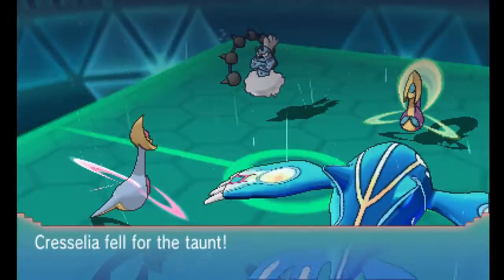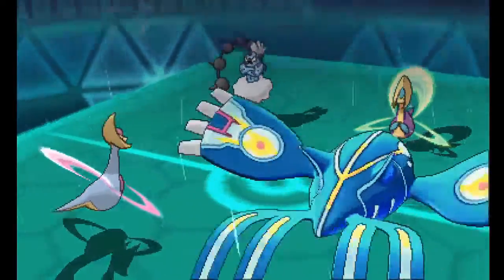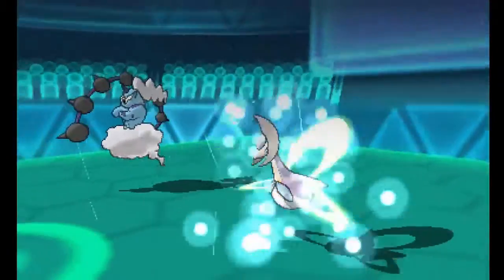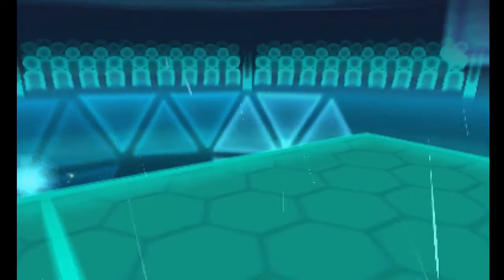They do go for the Taunt right here, but as I mentioned, we do have the Mental Herb on Cresselia. And I just go for the Helping Hand, Water Spout, to knock out both of his Pokemon. It just goes to show right there — Kyogre is able to one-hit KO a Cresselia with Water Spout, which is just completely insane.